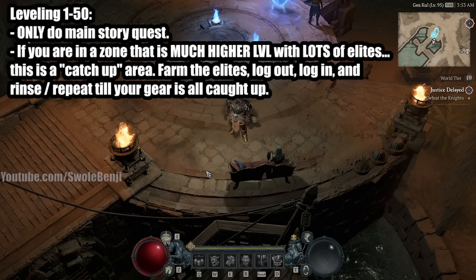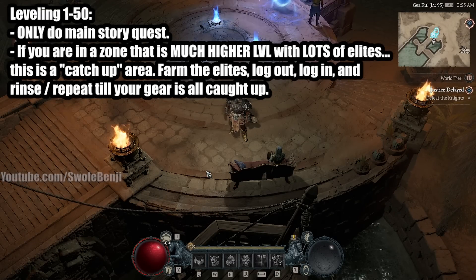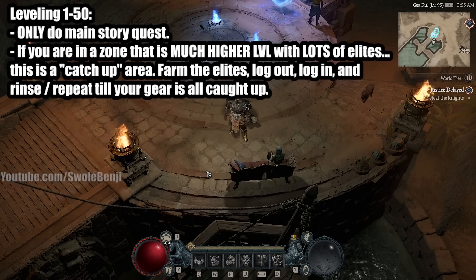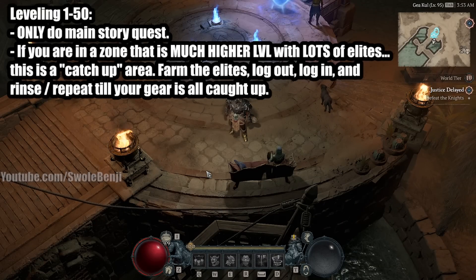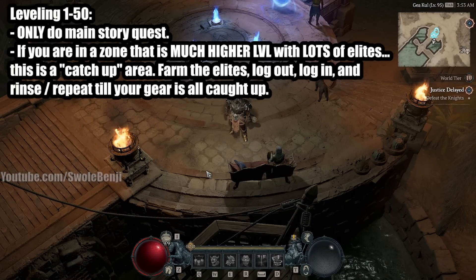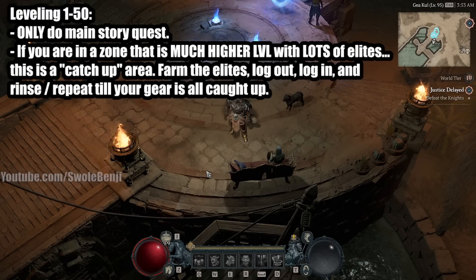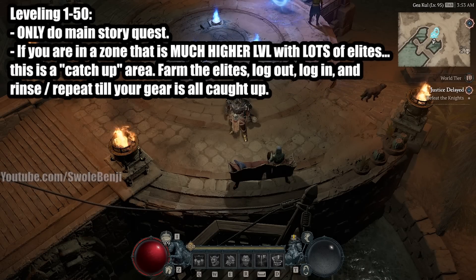The Rend build is built for bossing through the main story. Also, if you're in a zone that is much higher level with lots of elites, this is a catch-up zone that the developers intentionally put there so you can farm for higher item level drops. You will have more rares than normal because every elite you kill will drop two rares until you are matching their level. They also have chances to drop legendaries and even uniques once you've unlocked the higher world tiers. I have a video that kind of explains this — let me just go over it real quick.